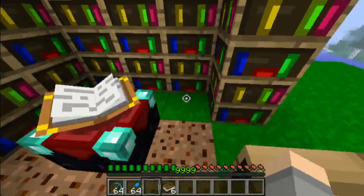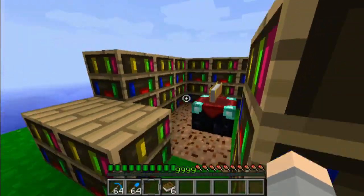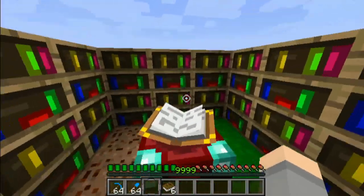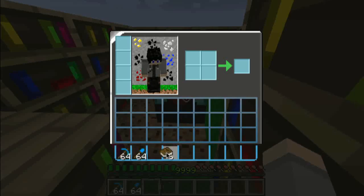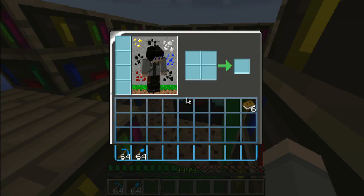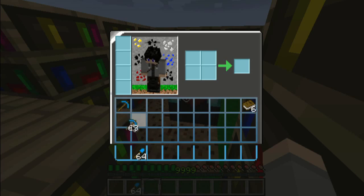Anyway, after you've done that, if you have these two blocks here, that is the most enchantment power you can get. I don't know why the letters don't appear — I guess I don't have the particle effect in my texture pack. I need to work on that. But anyway, we'll go ahead and enchant one item from each stack.